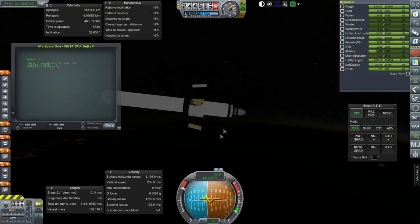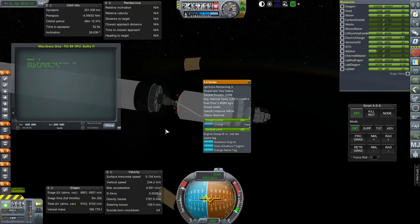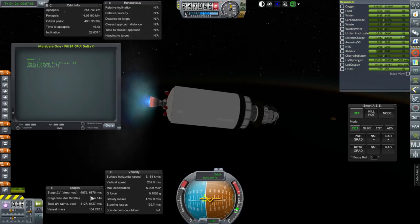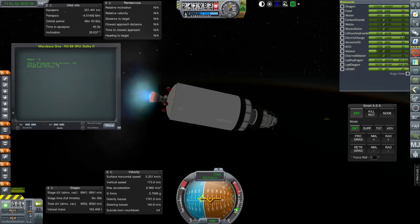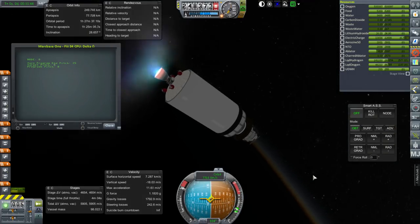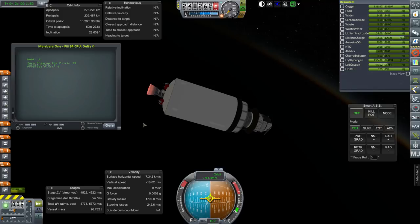End the core stage and start the second stage. We need 2,300 m/s to make orbit, which leaves us with tons of fuel to actually make the transfer — about 4,500 m/s, assuming the reading is correct. We are making orbit. 275 by 239 km and we have 4,600 meters per second left.